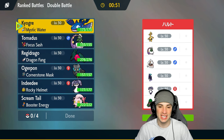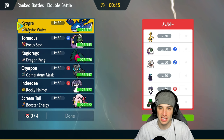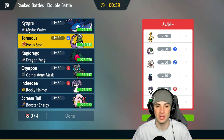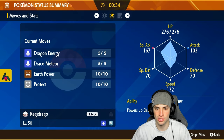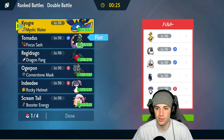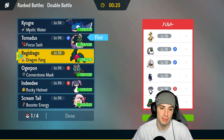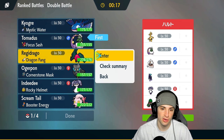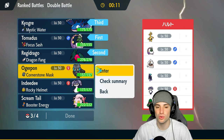They also have Tornadus, Goldengo, Indeedee, and Robo. One thing I notice is they probably can't change weather besides maybe Rain Dance with Tornadus, but we like the rain. I'm going to lead Tornadus, and I'm thinking Reggie Draco might be the play as well — though they could lead Shadow Rider Calyrex or Robo, which could be a slight issue. I'm going to go Reggie Draco in with Tornadus, bring Kyogre in the back, and last Cornerstone Ogrepon.